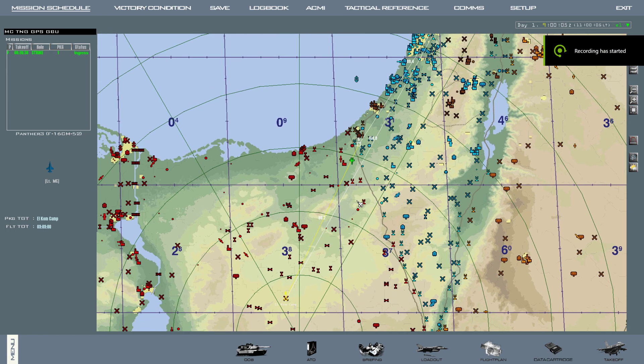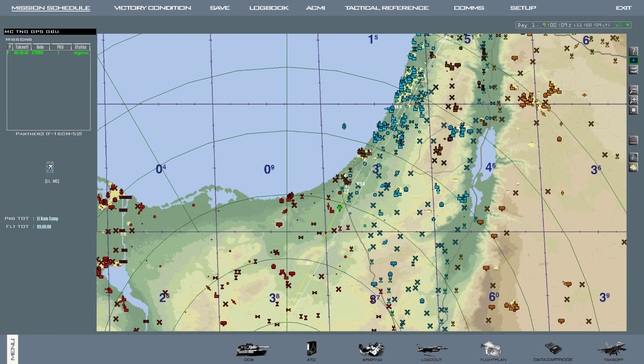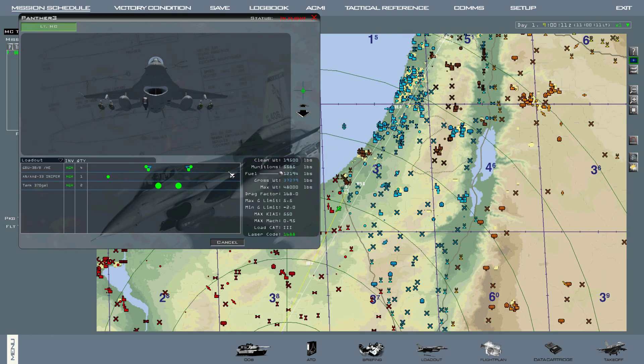This tutorial is going to cover how to use GPS-guided bombs. If we click our flight over here, click our airframe and hit loadout, we can see we have four GBU-38s. We also have two fuel tanks and a targeting pod.